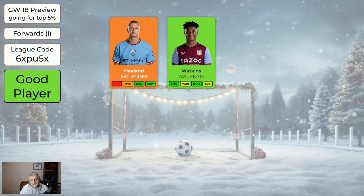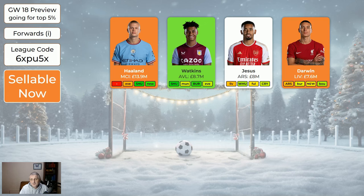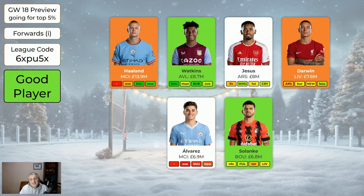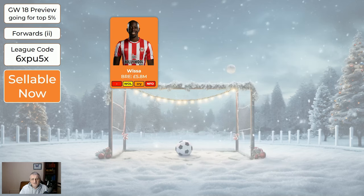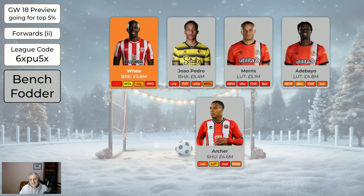Watkins is worth having — ticking along nicely. Jesus is good; I'd be perfectly comfortable owning him with Arsenal having nice fixtures coming up. Darwin — a lot of fun, especially when you don't own him, so he's completely sellable. Alvarez isn't playing this week but if Haaland is out, Alvarez might be worth having going forward. Solanke is still a good buy at only 6.8 with Nottingham Forest and Fulham the next two games. The cheaper forwards: Vissat is off to the African Cup of Nations soon and isn't playing this week — fine to sell. Yao Pedro, Morris, Adebayo, and Archer are all just bench fodder.